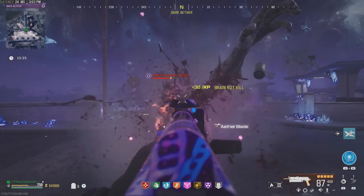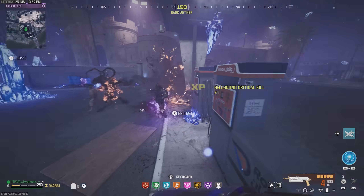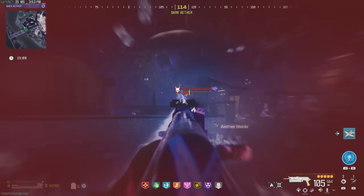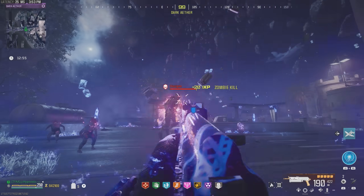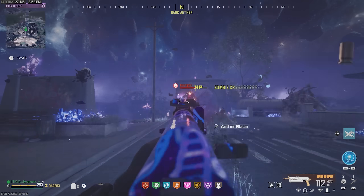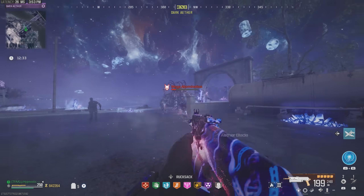Let's take out this horde of zombies — that'll also drop some ammo for us. Got a Mimic coming our way — let's throw our blade, get some distance, see if we can take out that Mimic. And there we go, got the Mimic. Mega's gonna hit us with a laser attack — we need to back up. Got more than enough self revives. Let's take out this Disciple — throw our blade — Disciple is dead. Let's focus on the Mangler until the Mega hits us with a laser attack.